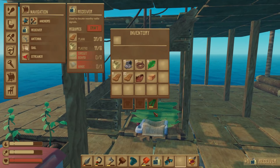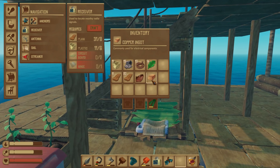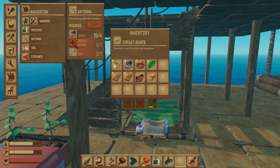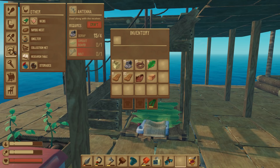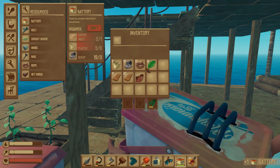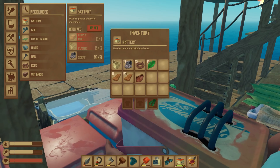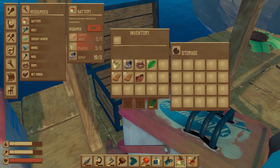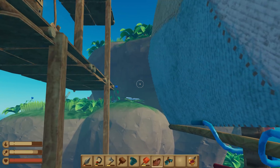We're down to only one copper ingot, and we need another circuit board for the antenna, which means we need two copper ingots for that. And we also need a battery — a copper ingot for the battery, which we'll bang out right now. It has a little health bar, which means it will run out of power over time. Used to power electronical machinery — say that a thousand times fast.